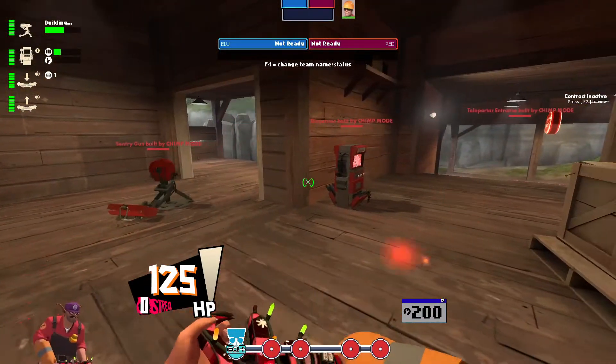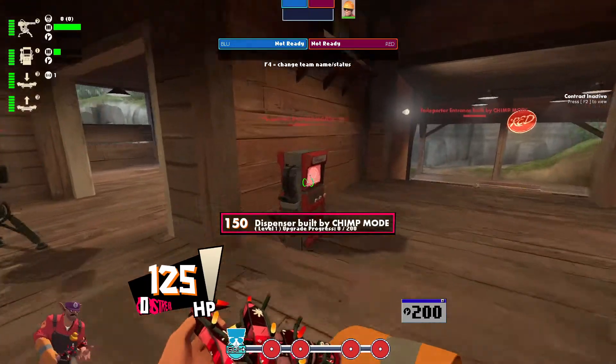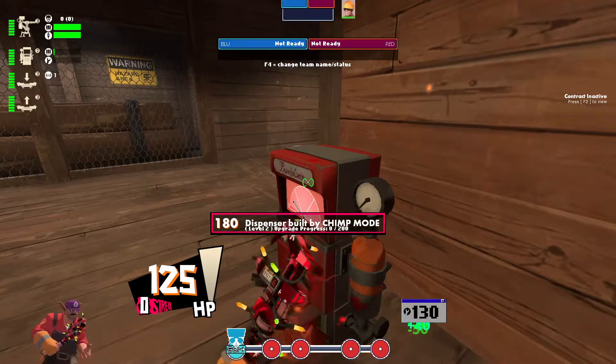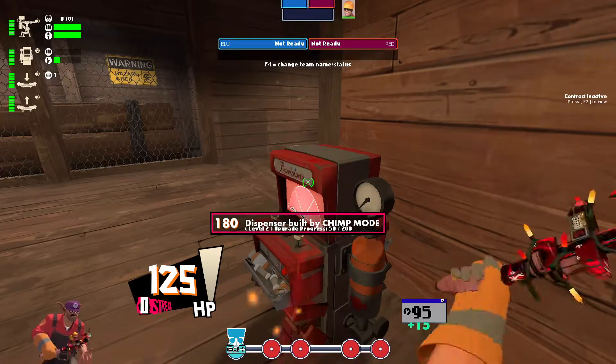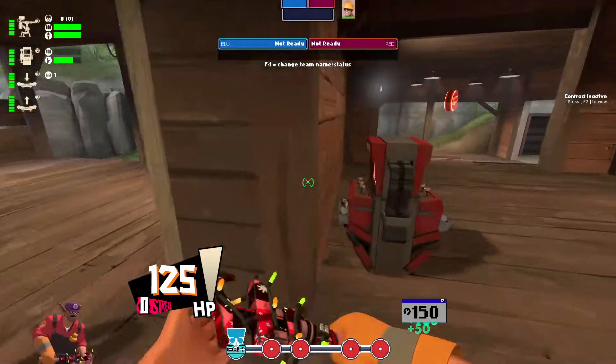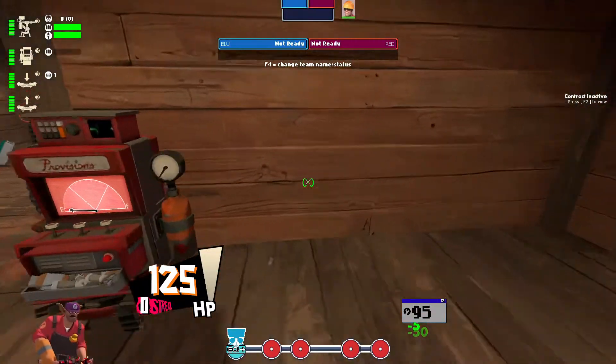Now here you want to switch to the Jag so that you can upgrade these buildings as fast as possible. By the time you're done doing that, your exit should be done setting up so you can teleport. Set up your sentry, and by this time your dispenser should have enough metal so that you can fully upgrade it without needing an ammo pack.